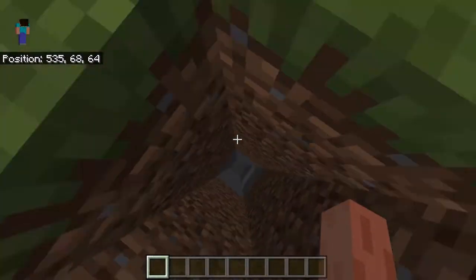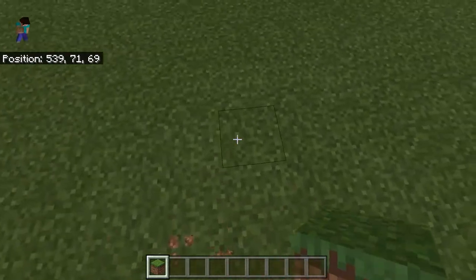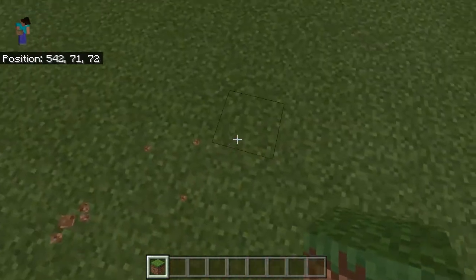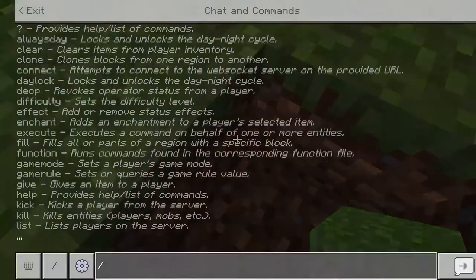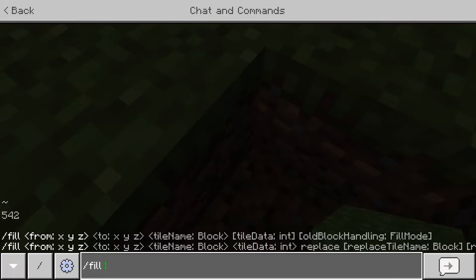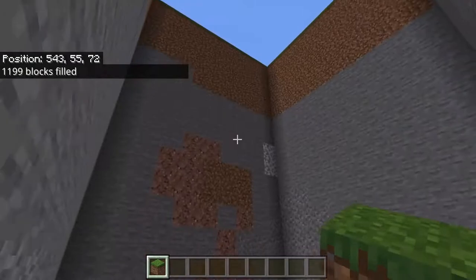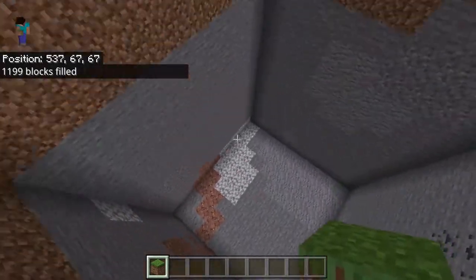Then go to the other side where you would want the rocket to be. Let's just make it here. Then you type slash fill, then the last coordinates where you just noted down. And then you do tilde, tilde, tilde, which means the coordinates you are in right now. Make sure to leave a space in between all the coordinates and then just type air, and it should empty it all out.